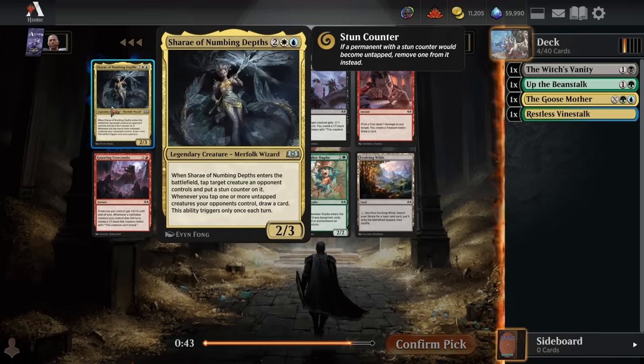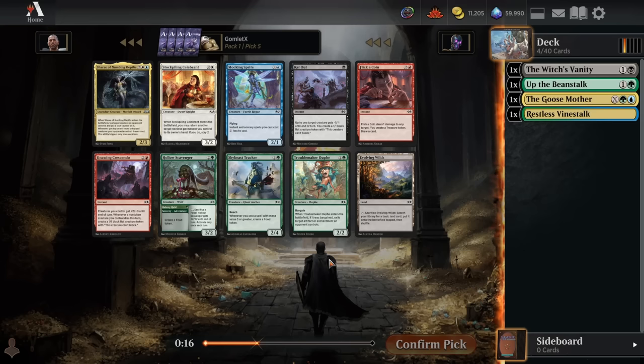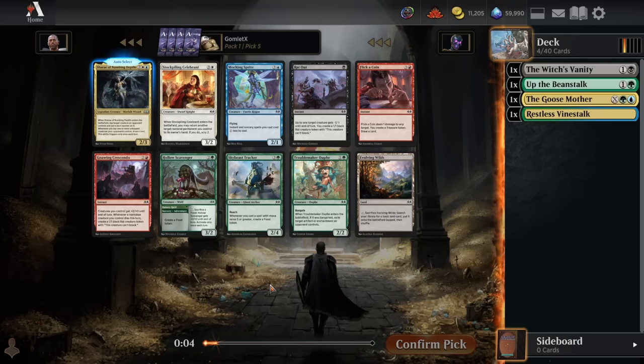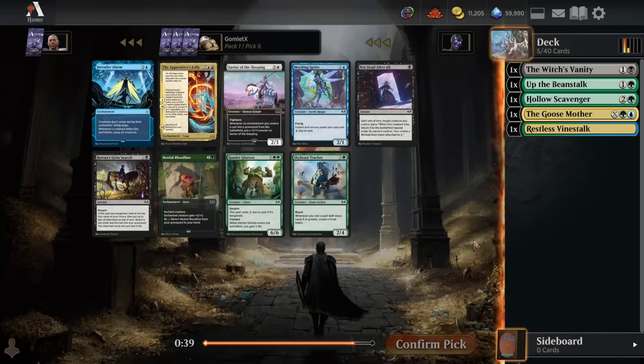Pack 1 pick 5 — we could take Sharae here; we aren't 100% tied to black, and could do some Bant combination of green-blue-and-white. Sharae is a really nice card, but there's also Hollow Scavenger, which I'm a very big fan of, just in green — a color that is more likely to be a core color of our deck. A little weaker than Sharae, but being able to attack and block as a 5-4 when necessary, thanks to being able to sack a food token, is great. There's also Evolving Wilds if we just want to help fix our mana. I think it's Sharae, Scavenger, or Evolving Wilds — all very reasonable options.